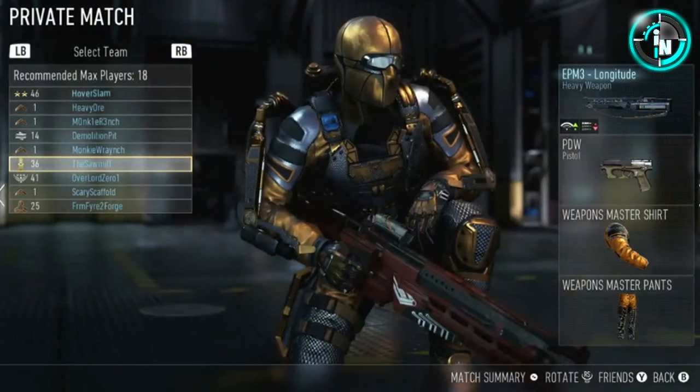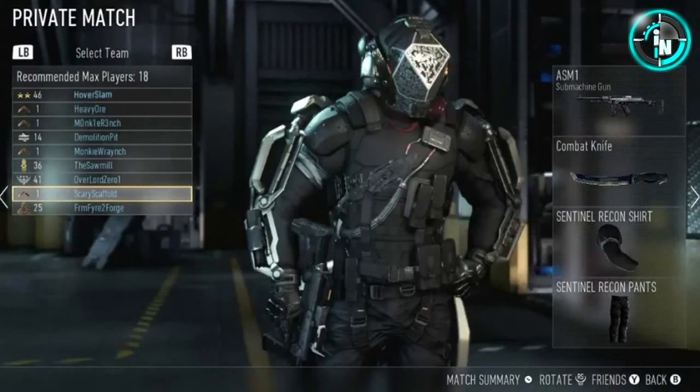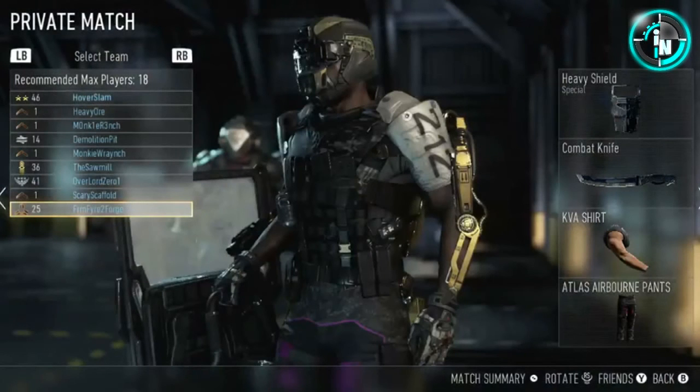Then we have this soldier — I don't like the look of him. He has the PM3 which is another direct energy, and the PDW pistol again. That PDW is going to be everywhere you look. This guy is level 36 — gold outfit, interesting. This next guy looks pretty beast — he has a submachine gun that looks like it's going to be long and pretty powerful. He's actually pretty awesome for a level 1, but it is a private match so you can have whatever you want. This guy here has the heavy shield as his primary weapon and the combat knife as his secondary. Hopefully there are tomahawks so you can do something other than just knife people, because otherwise you're going to die a lot.